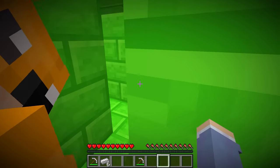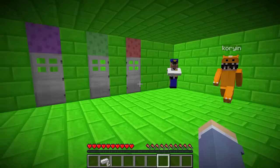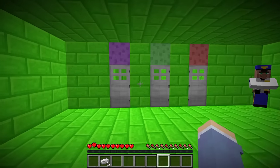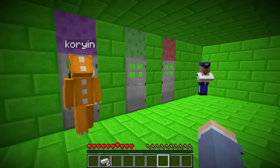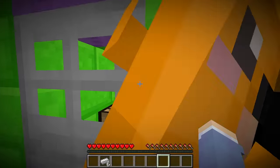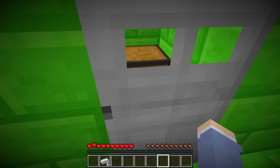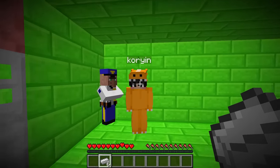We're out of our jail cell! Whoa, it's another room with another security guard inside. But look, there's a button over here and some doors. There's a crafting table in this door, a chest in this door, and another chest in this door. How are we gonna open them?